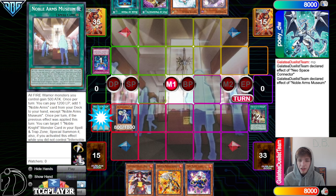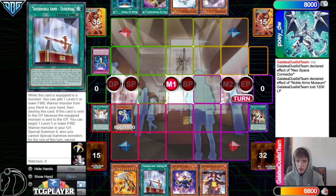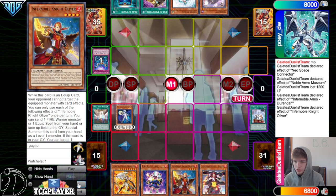Heritage — go search Museum, activate Museum, Effect, Pay 12, go search Durandal, then activate Durandal, Durandal Effect, search Oliver, and then destroy. Activate Oliver, send Gearfreed, Special.